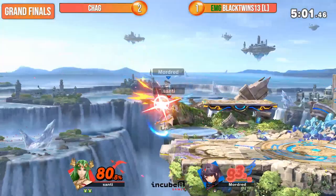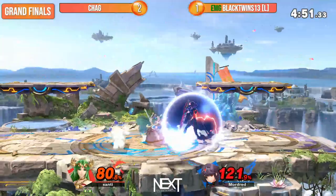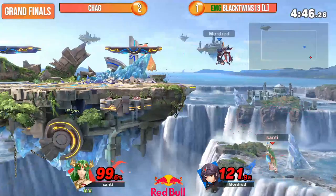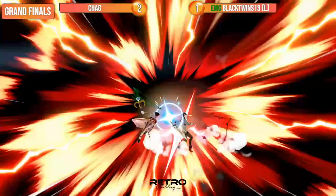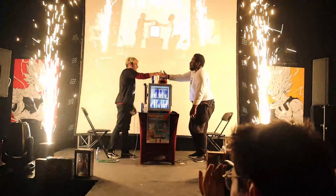Is this it? The dagger? Back throw puts Black Twins offstage. He goes high so Chag can't footstool him again. Looking for pivot grabs, looking for down tilts — he wants something, but Chag's so sneaky. Can Palutena get much higher? Way deep. Last stock. Back throw — Chag thinking he was in position, but Black Twins... and there it is. Hey — Chag is your champion! Phenomenally played.